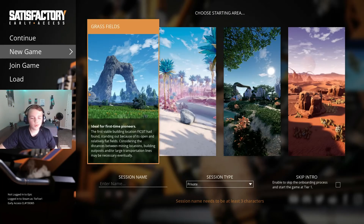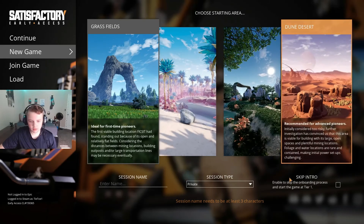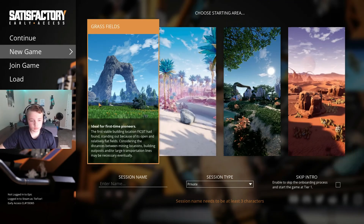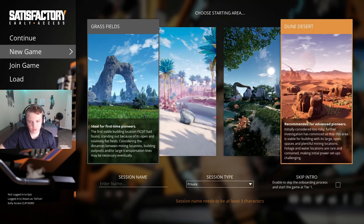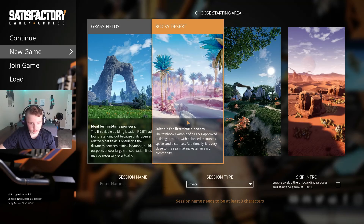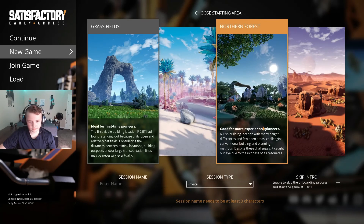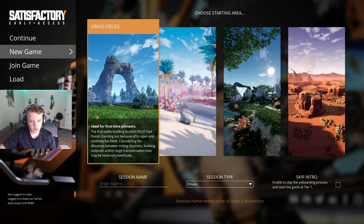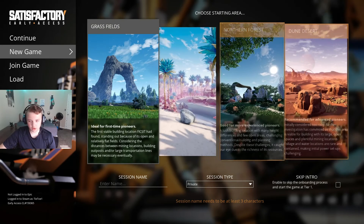Hey guys, what is up? We are here in the new game menu, so we're gonna be choosing a little bit of settings. We have four different maps that we can choose from. I'm not entirely sure which one we want to do, but this one says ideal for first time pioneers, and others say suitable for first time, more experience, and advanced. I played the game a little bit but I think I might just go for the original one, and maybe if this series does really well we can go to the second, third, and maybe even fourth ones.